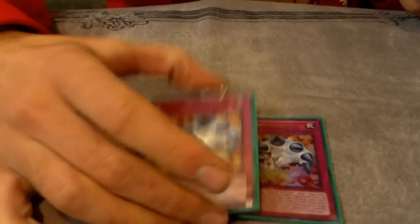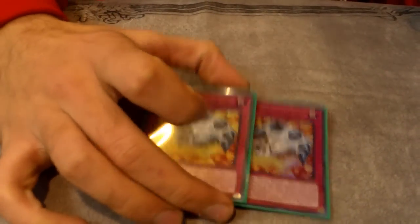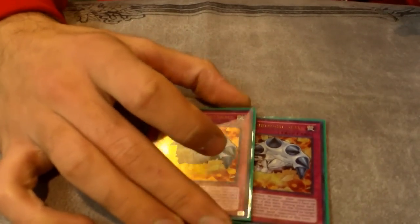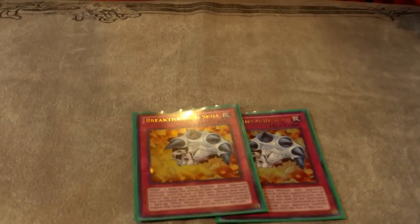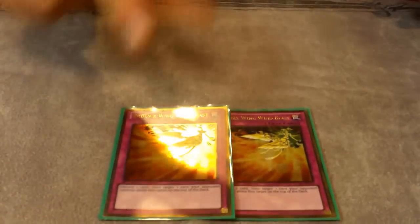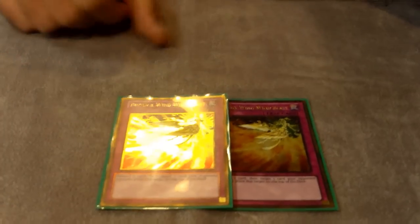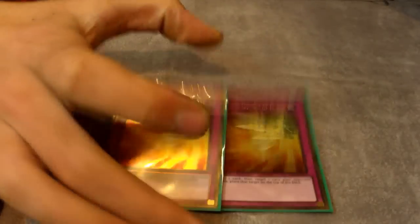Two Breakthrough Skill — the only reason I'm running it right now is because there are Bujins and Satellar Knights at my locals. I might replace it with two Vanity's Emptiness because this build only runs one. It's also good in the mirror match against Winda. Phoenix Wing Wind Blast — I think this card's really, really good. You can make your opponent dead draw, and in the mirror match you can return their Shutoff Fusions so they don't get their effects. It's one of the best traps this format.